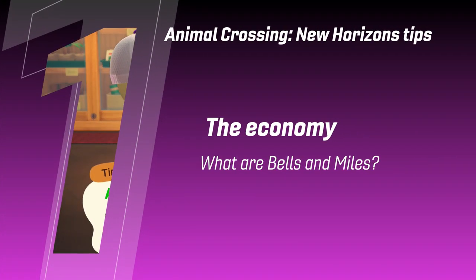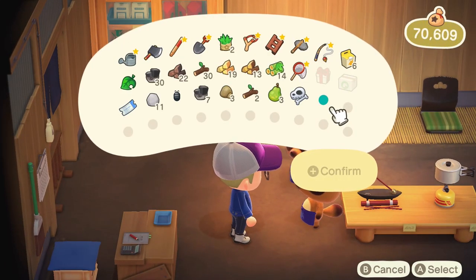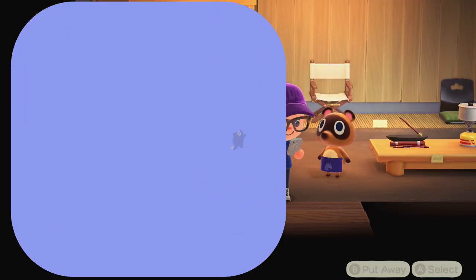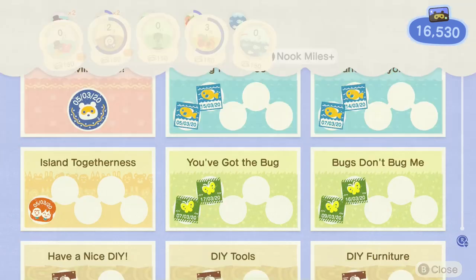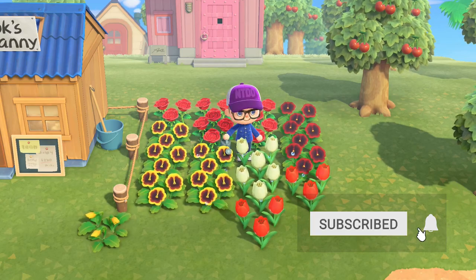What are Bells and Miles? With New Horizons there are now two currencies in Animal Crossing. Bells is back, but you pay your initial debt with Miles, and you can buy lots of different things with them too. Miles are the new thing and they're awarded for milestones within the game. Have you made your first tool? That'll likely get you a stamp and some Miles. Caught ten fish without one getting away? Miles. Picked up and sold fifty weeds? Miles.